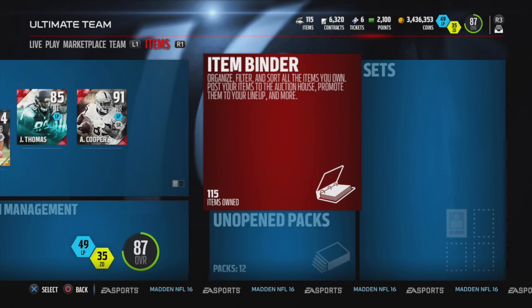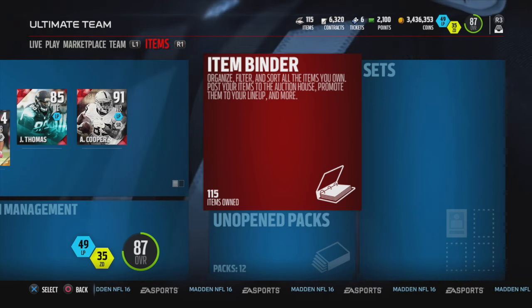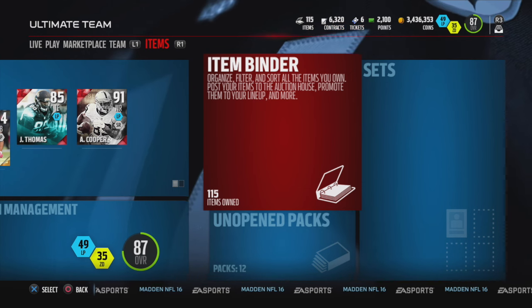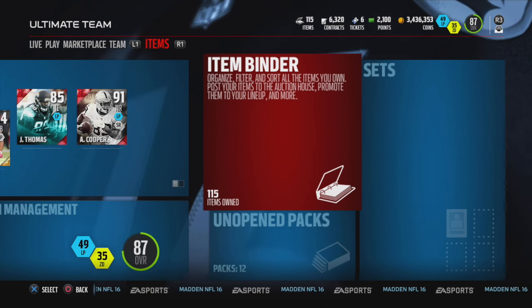I don't know why people sell them so cheap, but they do. That's going to be the end of this video guys — easy way to make 600k, and if you get lucky and pull a Cam Chancellor you could make over a million coins in one day. I did pull a blogger out of that free pack but got Doug Martin out of the team of the week, which was unfortunate. Anyway, that's a wrap — like, share, and as always, do work.